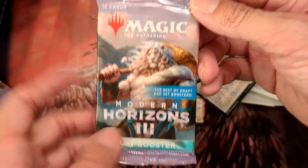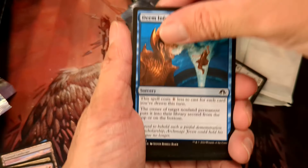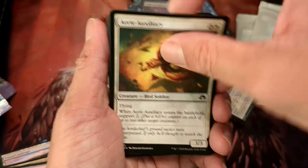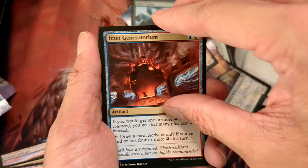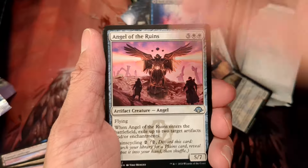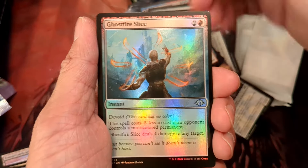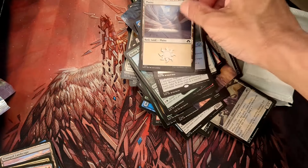Last pack — can we get a fetch land please? Commons and uncommons. Our rare: Chetothian Nightmare — Energy. A foil and a basic plains. Zero for nine on fetch lands — what a bad bundle.